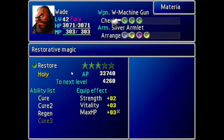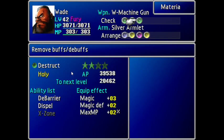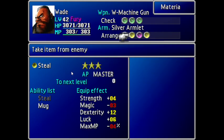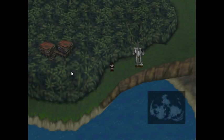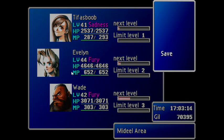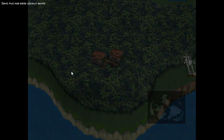Barrier and Restore would be helpful. Poison in case I need. Destruct in case I need. I have W Machine Gun, which is double growth still. Added Cut to Steel for double attacks. And Enemy Skill for unlocking certain situations. So here I'll save. The story can progress now.